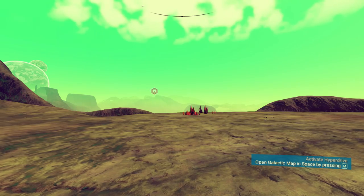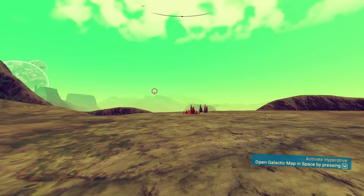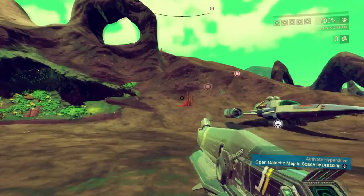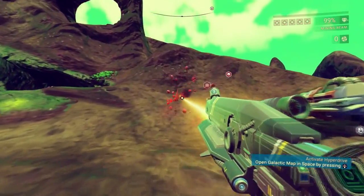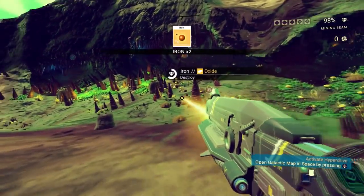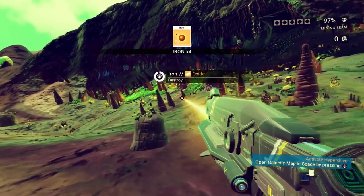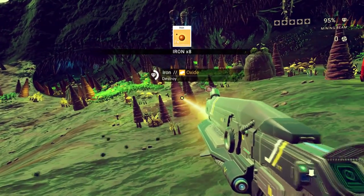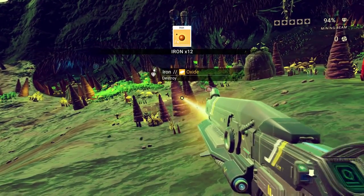I've just activated one cheat and let me activate another right now. I have two cheats activated, and one of them is that the cooldown of my weapon never activates. As you can see, it should have made me cool down my weapon, but I'm still shooting — and that is literally how simple it is.